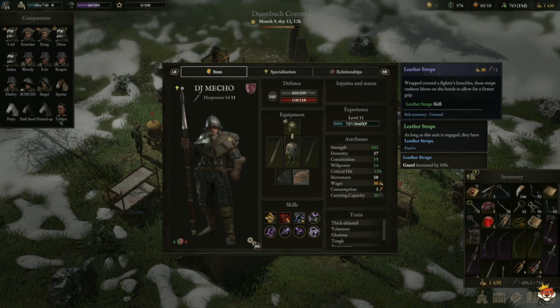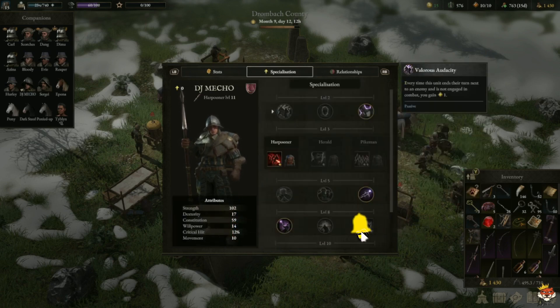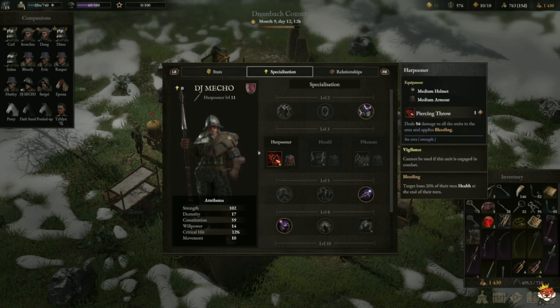We have two builds: the Spear Thrower build and the Spear Protector. I prioritize and use the Spear Thrower build. At level 2, the skill we take is Valor Support — every time this unit ends their turn next to an ally and is not engaged in combat, we get one temporary valor point. We're not going to be engaging directly unless we absolutely need to, because we're going to be throwing our spear and doing a lot of damage that way.